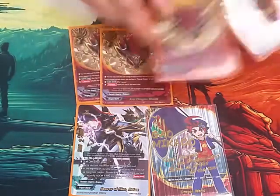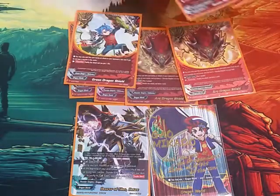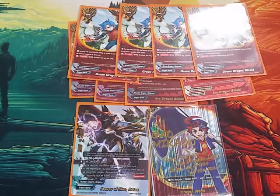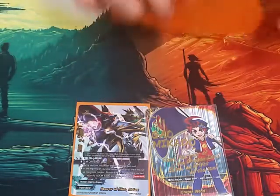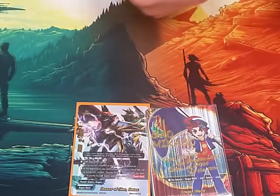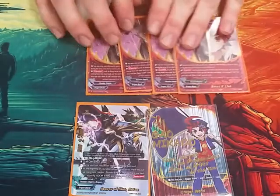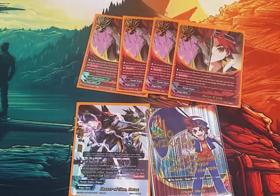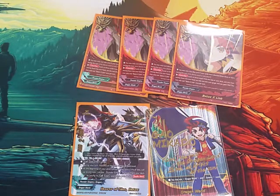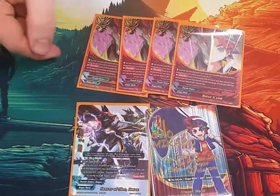For shields, we play 4 Arc Dragon Shields — pay gauge, nullify attack, draw card. Our other 4 shields are the green Dragon Shields — nullify the attack, gain life. We also play 4 copies of Bots X-Link. If you attack 3 times or more, you can cast it as a counter: look at the top 3 cards of your deck, put 1 in your hand, put up to 2 in the gauge, and gain 1 life. You can only use it once per turn.